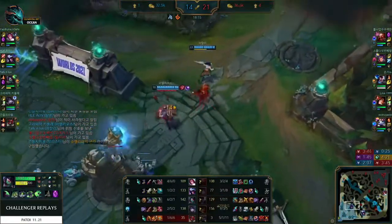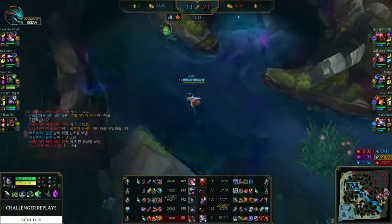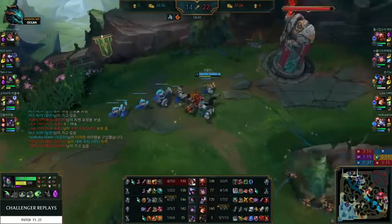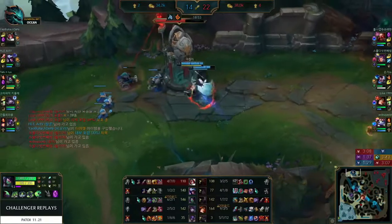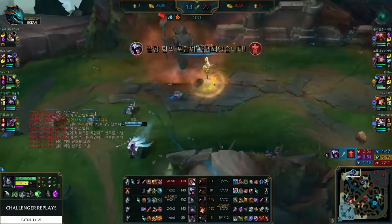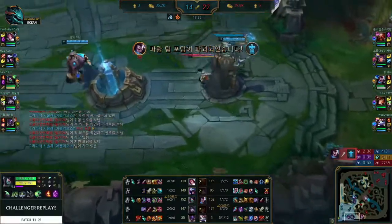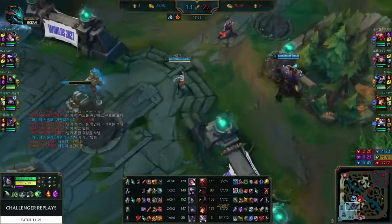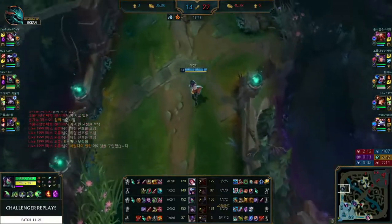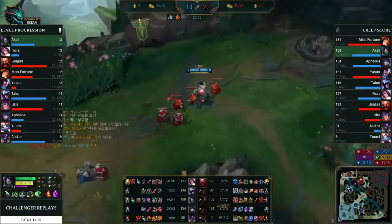Morello completed here. A lot of healing on the enemy team — Gragas, Yuumi, even MF with her Eclipse lifesteal and Summoner Heal. So Morello makes a lot of sense. Talon's also gone for healing reduction — again, enemy Yuumi, so it makes sense. I don't know about completing the Morello this early, but it makes you stronger in the short term. I probably would have gone Oblivion Orb and Needlessly Large Rod to accelerate the Rabadon's instead.